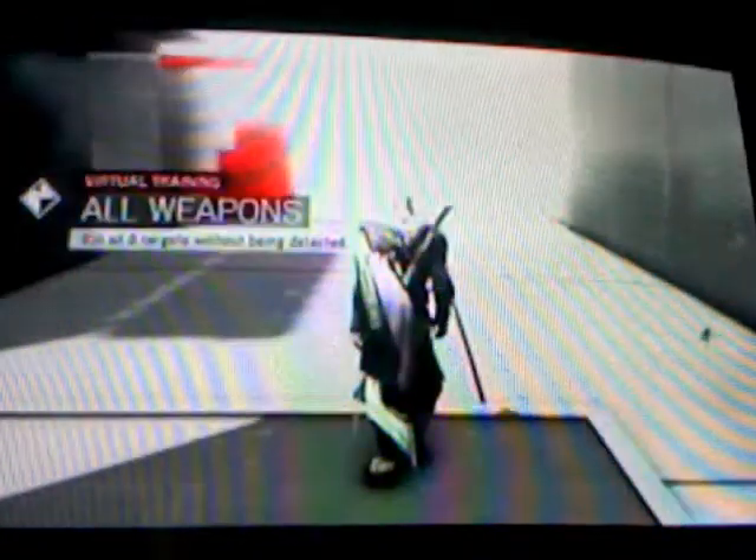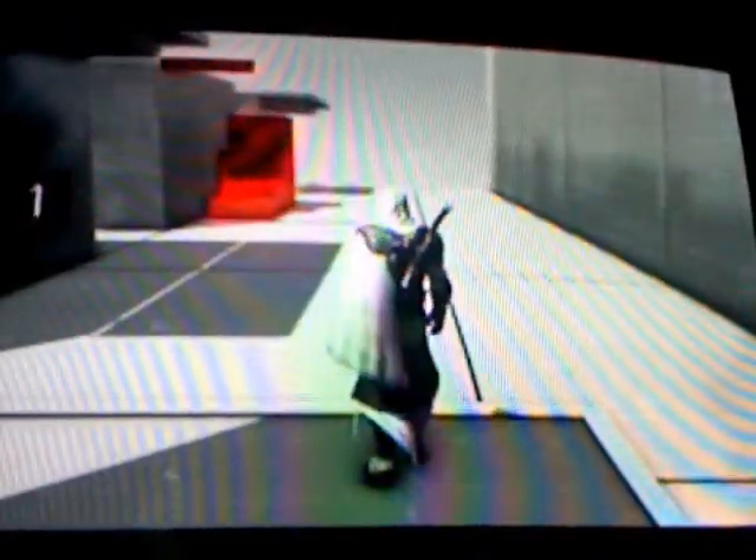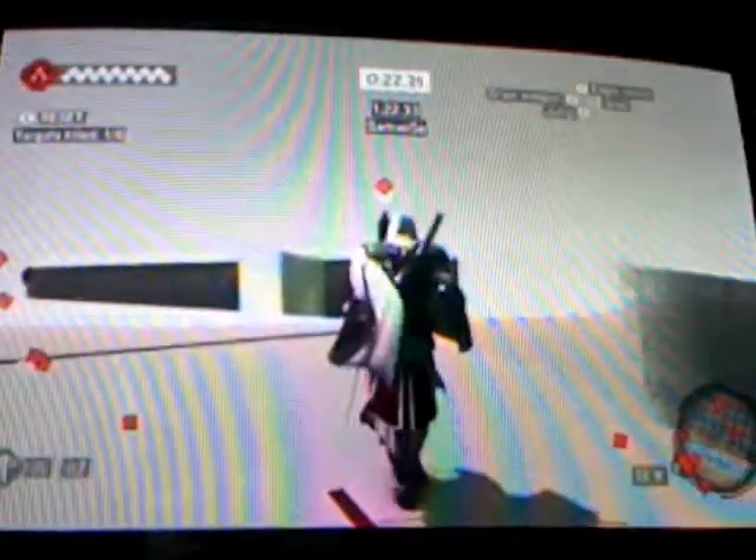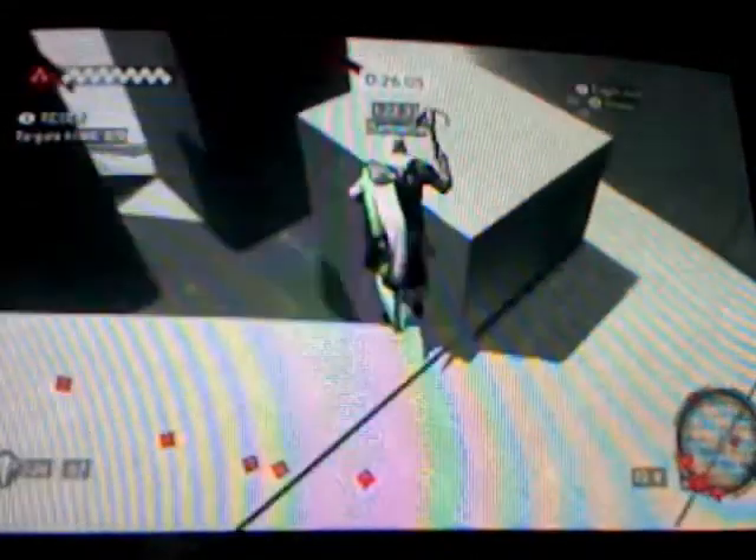Now this is All Weapons number one. All Weapons is, as it says, you can use any weapon you want to kill the guys. It's basically just the same map from the Hidden Blade one, so you already know where all of the enemies are - you just need to kill them with whatever weapon you want. Like at the beginning of all weapons runs, you're going to want to go onto your weapon wheel and put one of the long range weapons like the crossbow or the pistol on the shortcuts. The only weapons that really need to be used are the hidden blade and a long range weapon. I went for the crossbow because it's my personal favourite.